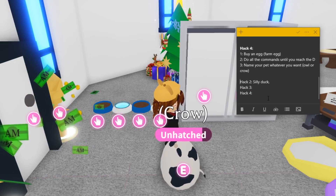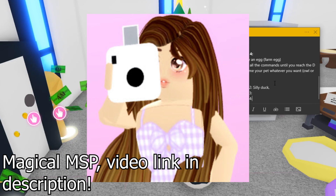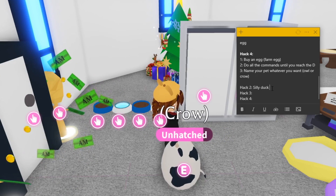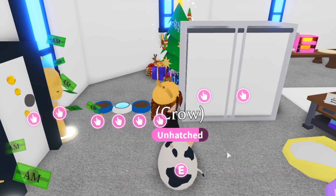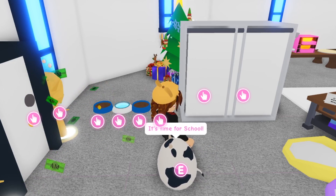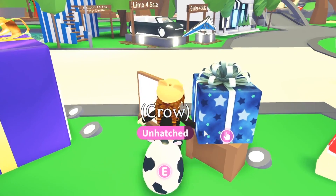So the first hack is by MagicalMSP, and basically her hack is to buy two eggs. It doesn't matter which egg you buy, but I'm going to be buying two farm eggs. For step two, you want to do the commands until it hits the letter D, and you switch it to your other egg.